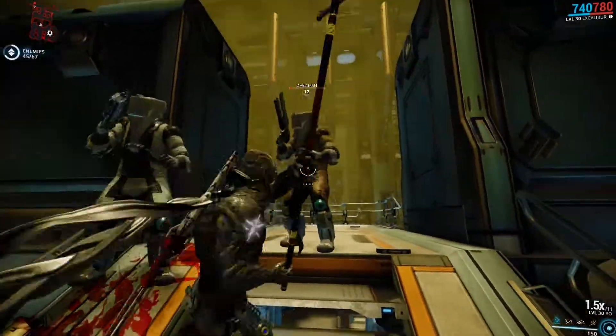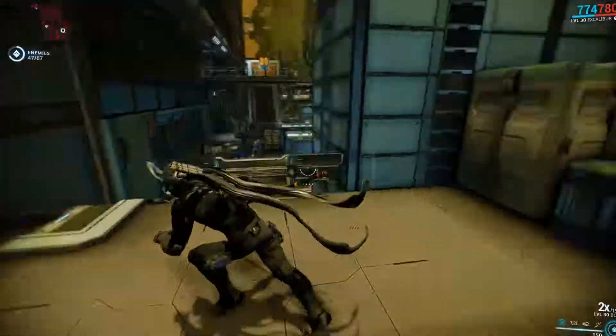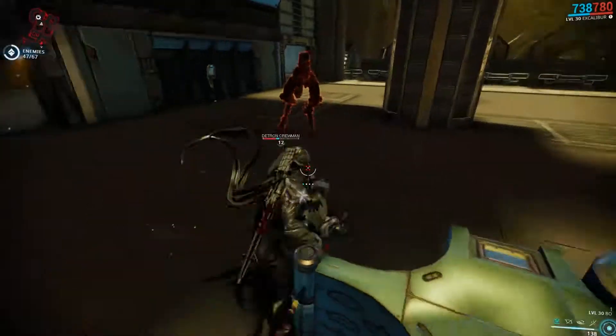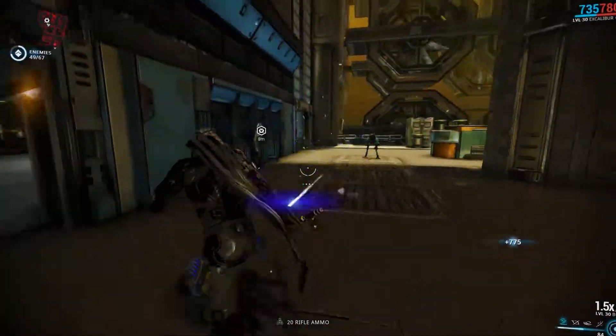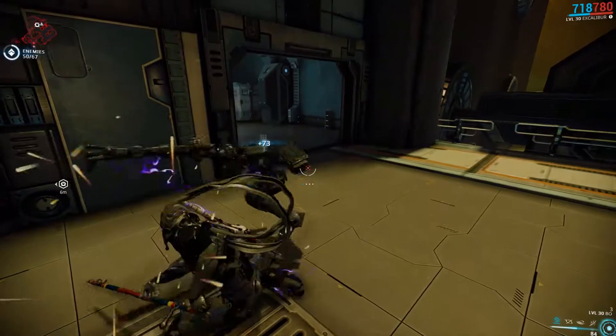Against level 10 Corpus the staff performs rather well. The range is fairly forgiving with your swings and slide attacks so that you do not need to aim too well to hit them. Corpus generally won't be able to do too much against you when you are this close to them — just watch for the fire of other nearby Corpus while you are exposed to them.